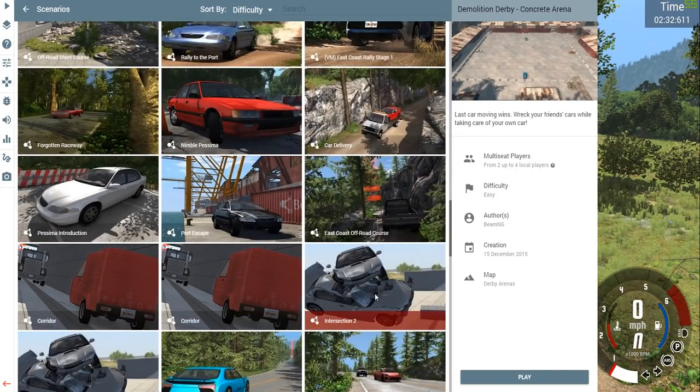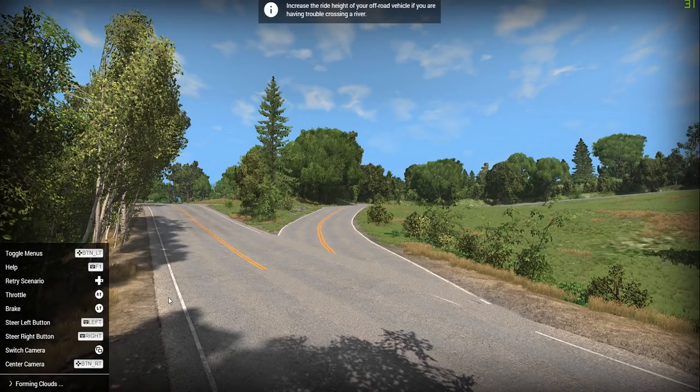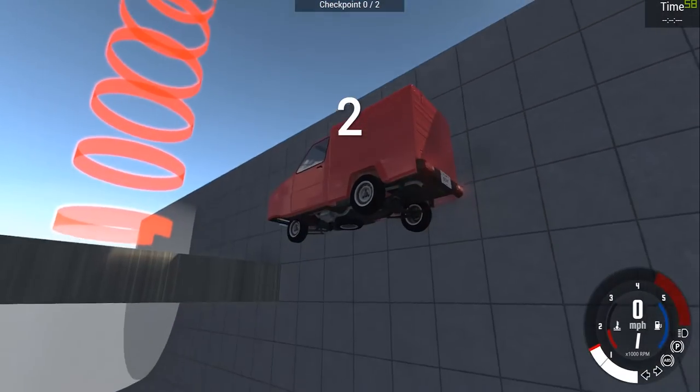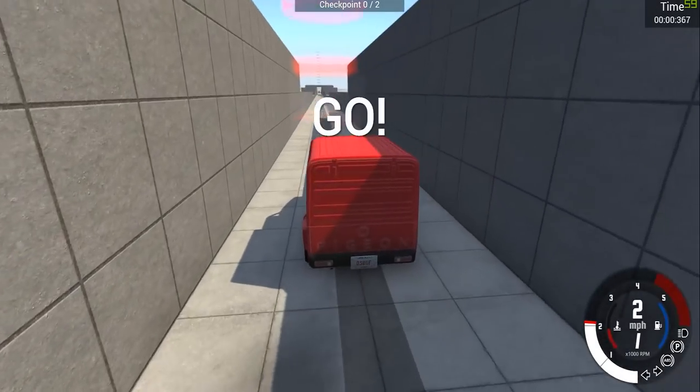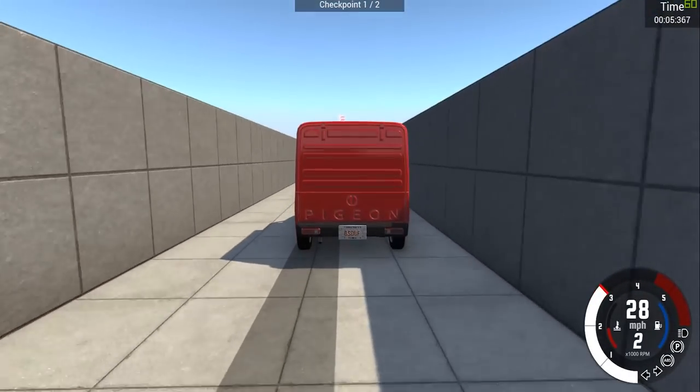Intersection two or should we go for the corridor? Yeah, there's a pigeon and a massive truck — we can wreck this. Increase ride height of your off-road vehicle if you're having trouble crossing a river. A truck is heading your way and you're trapped in a small corridor — find a way to survive. I'm going to try and wreck this as much as possible to start with.